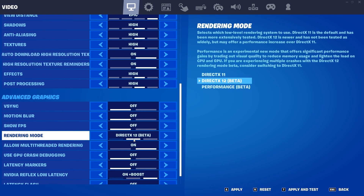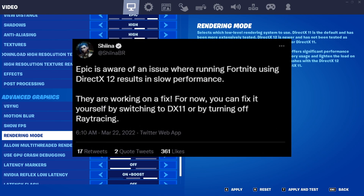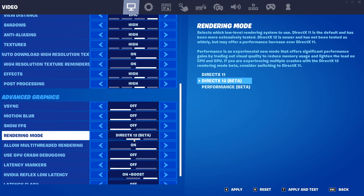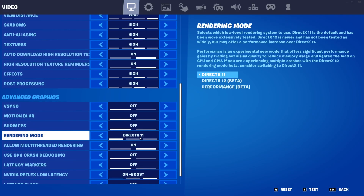Currently, if you have this on DirectX 12, some people are experiencing worse performance with this setting on. So if you are getting more frame drops or just getting less frames than you normally would and you have this on, I'd highly recommend putting this back onto DirectX 11. You will need to restart your game when you do this, but put it on DirectX 11 if you're having these frame drop issues.